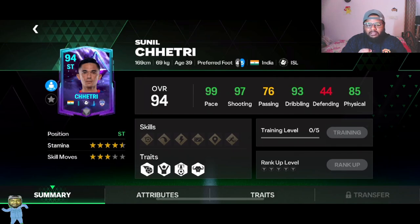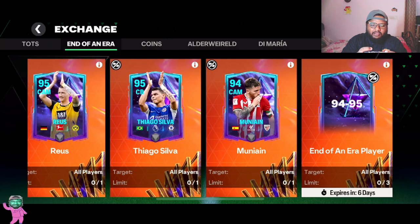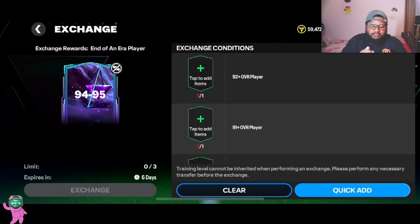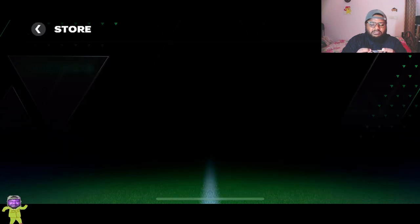I wish his card had a different dynamic. If you head over to the exchange department and click on End of an Era, you can see all these cool dynamics for Royce, Tiago Silva, and Munyan. You can get any of these three players by doing the 94-to-95 exchange — you don't have to do each one, just try your luck. The card design with the player dynamic is really good, and I wish they had done something like that for Sunil Chhetri.